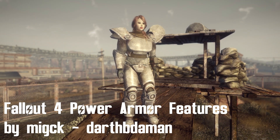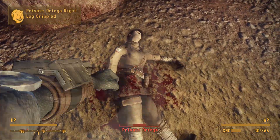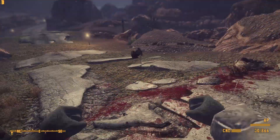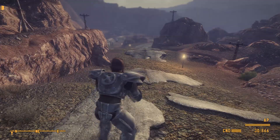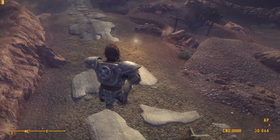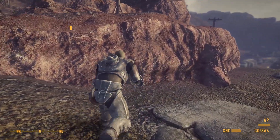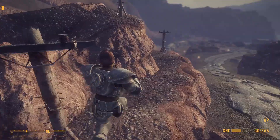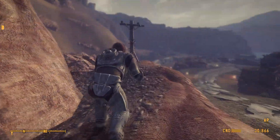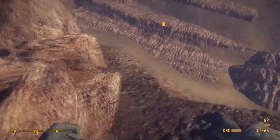Next up we have Fallout 4 Power Armor Features by Mick CK and Dart B Daman. This mod adds a few features from power armors that you could see in Fallout 4 into New Vegas. When it comes to the features themselves we have things like Super Jump, which allows you to jump really high by crouching and then pressing the jump button. This consumes 70% of your AP points and you can even go into minus, but then you have to wait until your AP points recharge above zero.